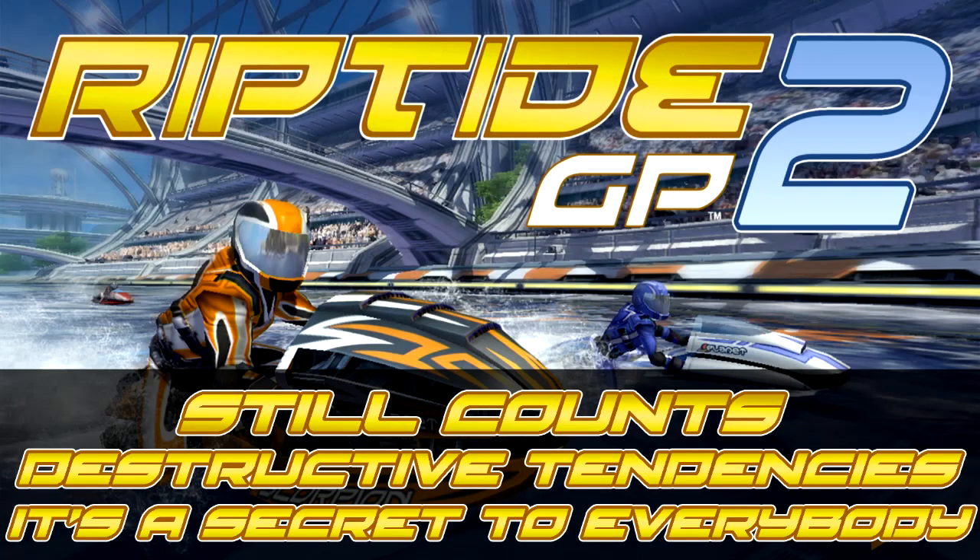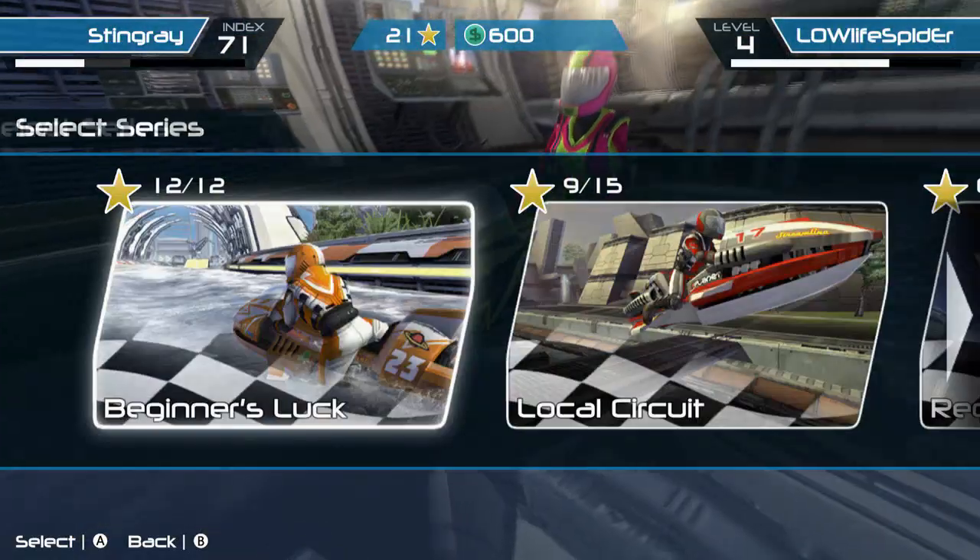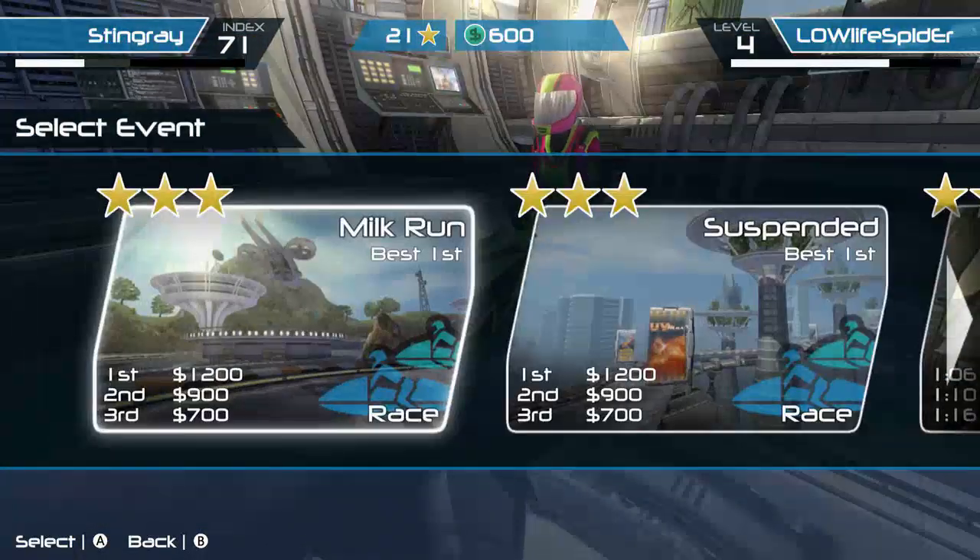What's up guys, Lowlife Spider and Miller Girl 15 here. We are in Riptide GP2 going for three achievements: Still Counts, Destructive Tendencies, and It's a Secret to Everybody. It's kind of an easter egg slash achievement, but we'll show you.